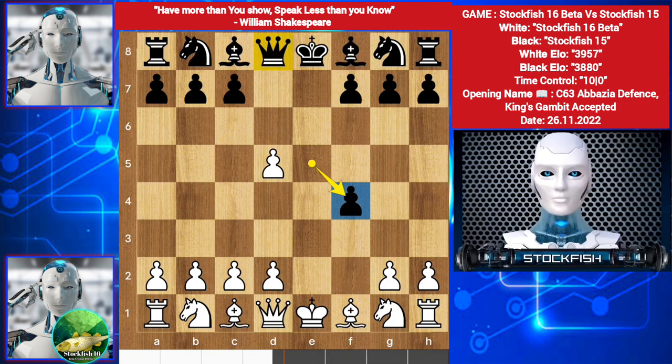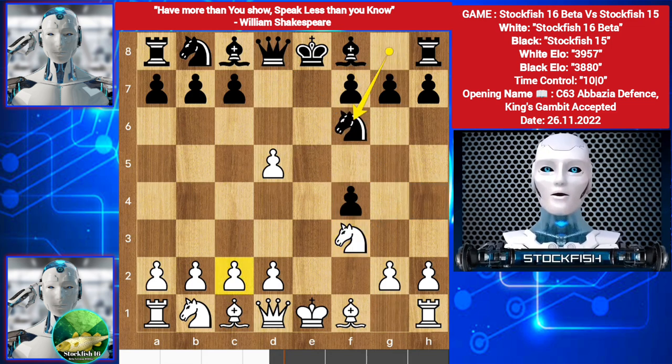So we have e takes f4, threatening Queen h4 check. Stockfish 16 beta played Knight f3, protecting this. Knight comes on f6.